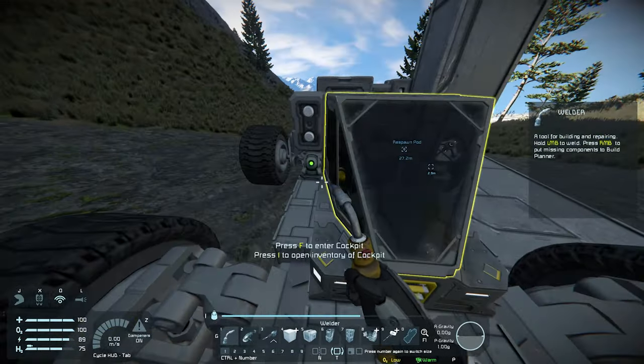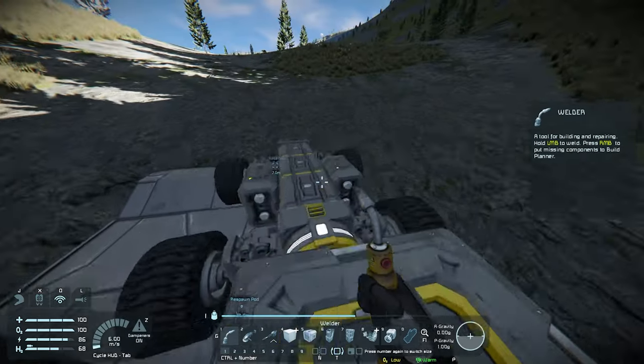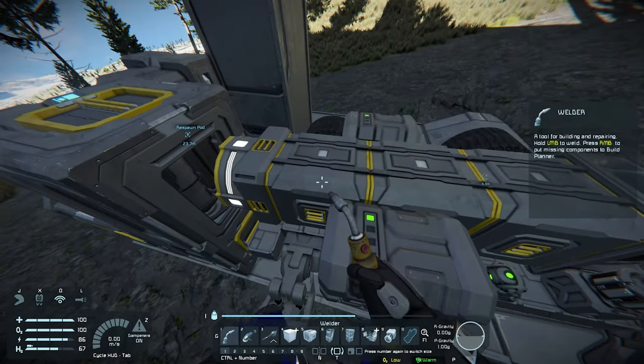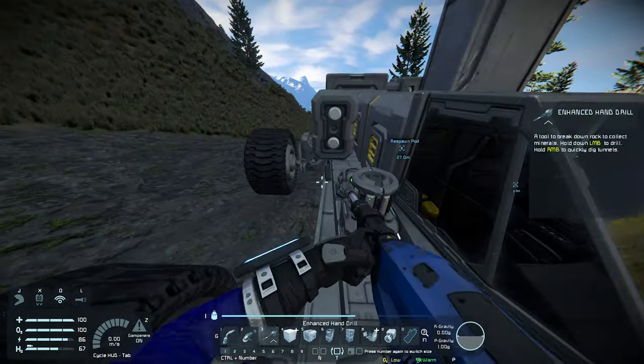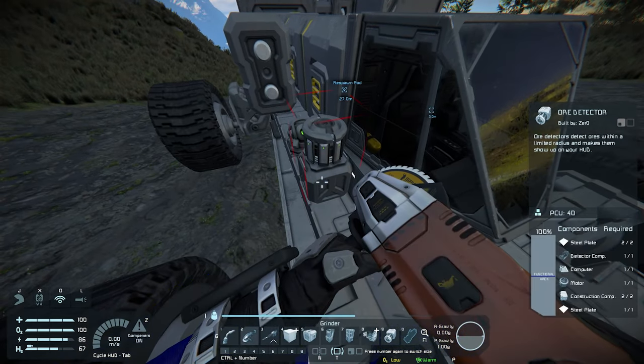Now that I've built the antenna, I can also build the ore detector. Ore detectors, as you can imagine, are used to find ores nearby. This would be the main function of the rover, as we'll be using it to drive around the world finding ores. We'll use the storage of the rover to carry the ores back to our base. Whilst the drill does come with a built-in ore detector, the range on it is much less than the ore detector itself, which is 50 metres.